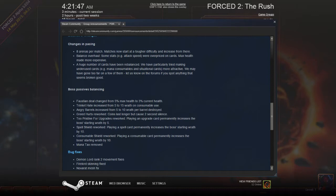Trinket Hate: increased from 5 to 15 wrath on consumable use. Angry Barrels: 5 to 10 wrath — makes sense. Greed Hurts — oh, thank you. Greed Hurts now makes it so coins last longer and silence you for two seconds. They just fixed my two major complaints from the previous patch.